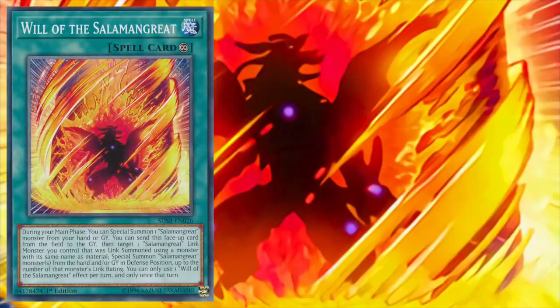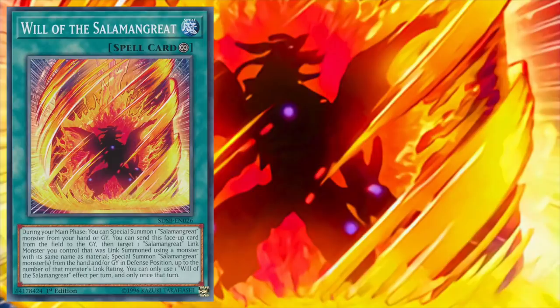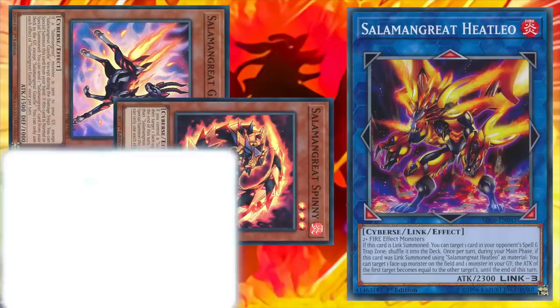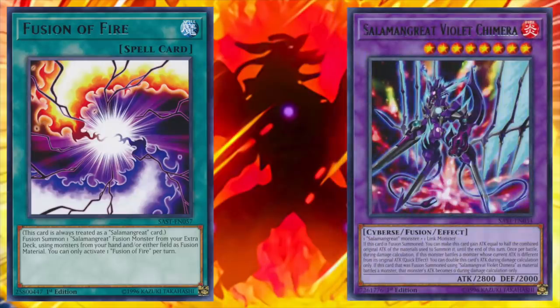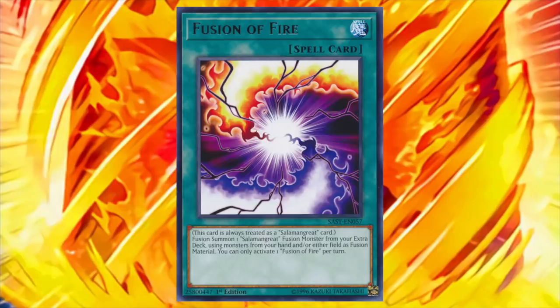Will of the Salamangreat is a continuous spell that allows us to once per turn special summon one Salamangreat monster from our hand or graveyard during our main phase. Alternatively, we can send Will of the Salamangreat from the field to the graveyard and target one Salamangreat link monster we control that was link summoned using a monster with the same name, and special summon monsters from the hand or graveyard in defense position up to the number of that link monster's link rating. There are no other restrictions on this card, so in tandem with something like Heat Leo, we're using one card to special summon three monsters to the field. Fusion of Fire is always treated as a Salamangreat card and is the preferred method for accessing Violet Chimera, allowing us to fusion summon using monsters from our hand and/or either field as fusion material. Paying homage to something like Super Polymerization, this card can be an absolute blowout, especially in mirror matches.